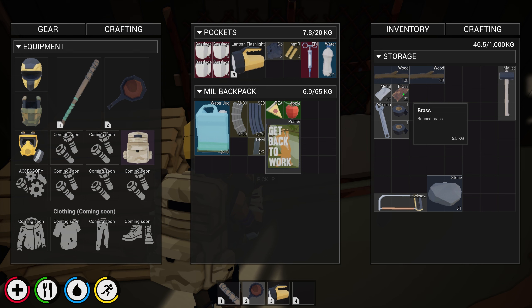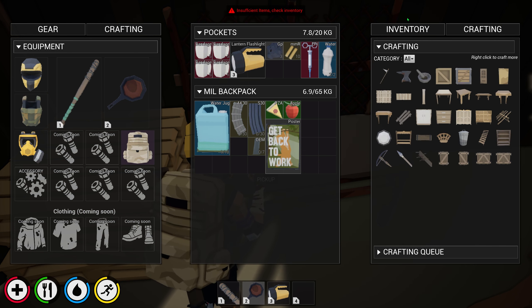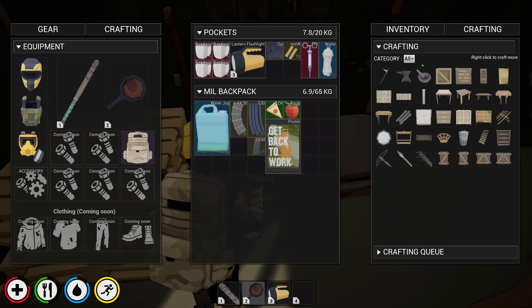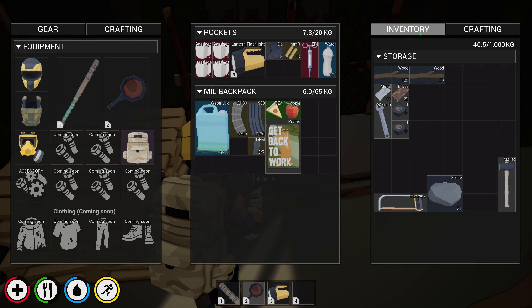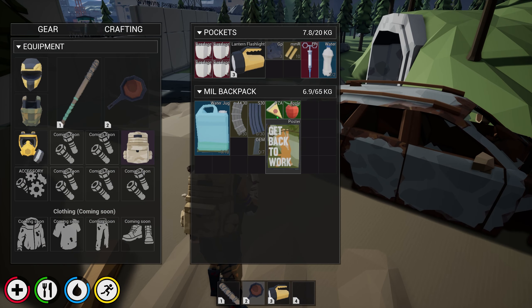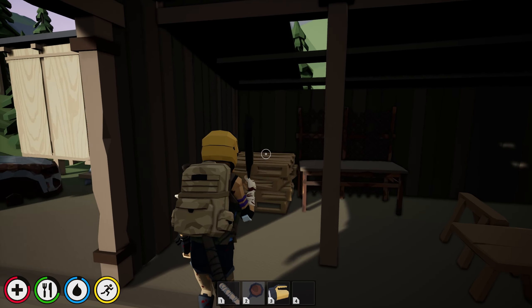I got some brass as well - I think brass is only used for making bullets, I'm not a hundred percent on that. I think we have enough. We need 59 metal - what do we need? Oh a hammer. Well I have a mallet. Okay so we need a hammer - that's fine. We also need to eat, I didn't realize that. So we need to get some food in us.